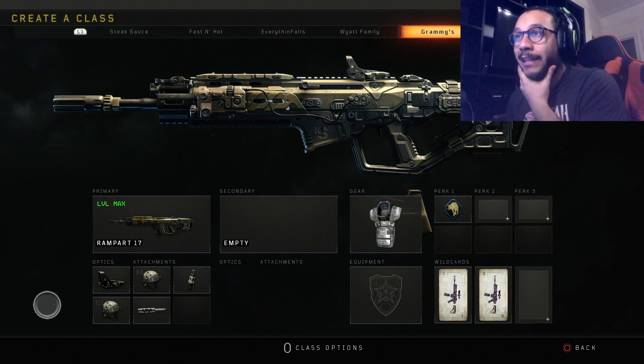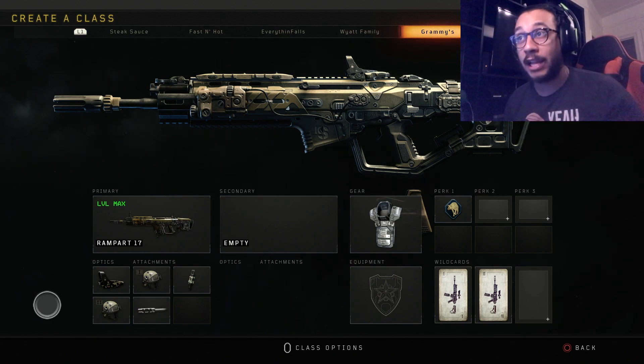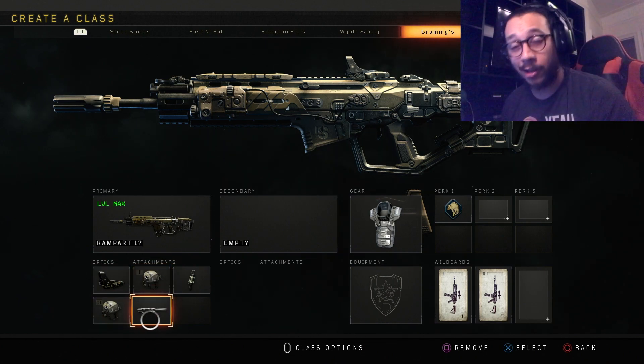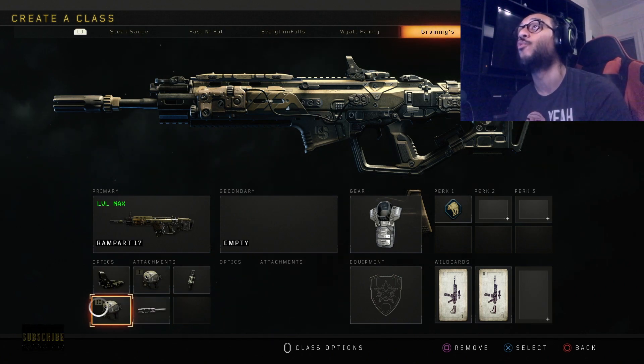So I was thinking about what would make this gun compete with light machine guns, which have high damage. Looking through the attachments, you can see I'm actually running it with High Caliber 1, High Caliber 2, and Long Barrel. These three attachments just make this weapon extremely OP.